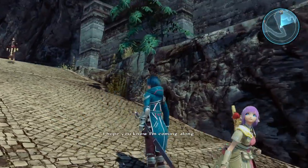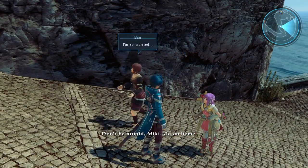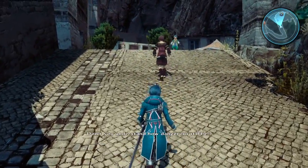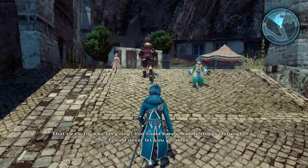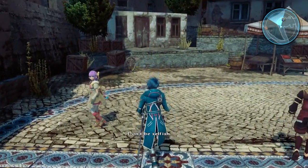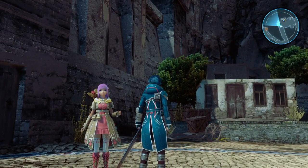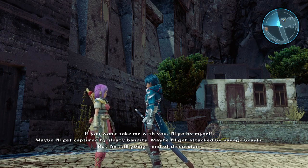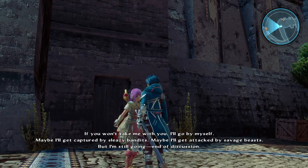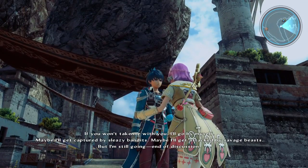'I hope you know I'm coming along to the capital. With you.' 'Don't be stupid, Miki — go on home.' 'Don't you understand how dangerous it'll be? That's exactly why I'm going.' 'You could barely handle things last night.' 'I'm selfish, and if I somehow do get in trouble, I know you'll save me. If you won't take me with you, I'll go by myself. Maybe I'll get captured by sleazy bandits, maybe attacked by savage beasts — but I'm still going. End of discussion.'